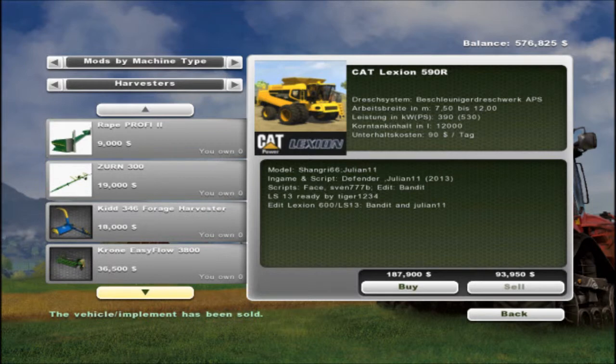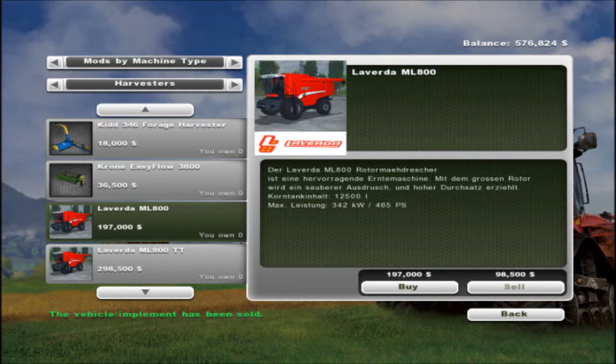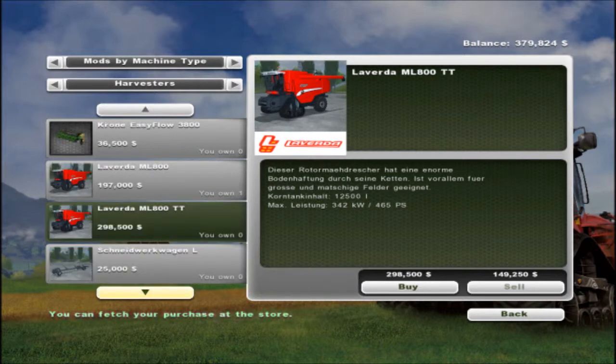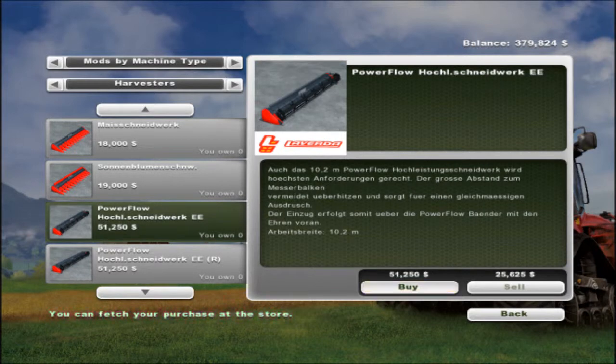Cut to the John Deeres — there it is! That's not a bad price at $197,000. I've just noticed something — I'm sure it only said it was $95 a day maintenance. Whoopie for me! Let's get a head for it. The only downside of this combine is that you've got to have different heads for rape, but crazy I know.